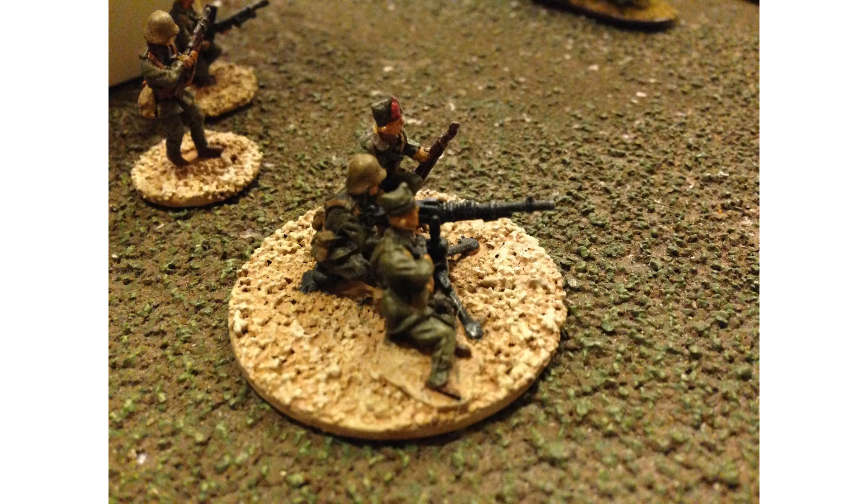What we see with Chain of Command is you have set army lists defining the units, junior officers, senior officers, and some included support choices which might consist of mortar teams or machine gun teams. Then depending on the scenario, you have a number of support points — three, six, eight. The attacker might have more, the defender might have less, and it might be modified by the scenario. The idea is you can take these additional points and pull from historical lists.